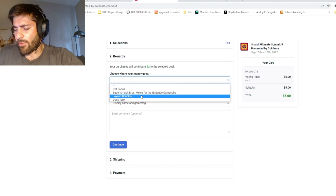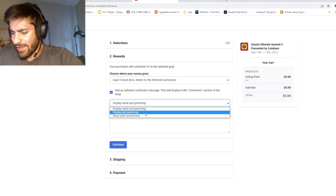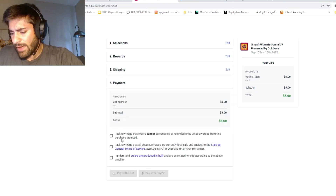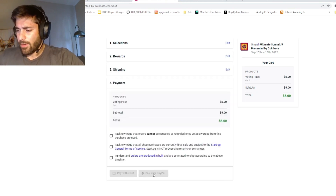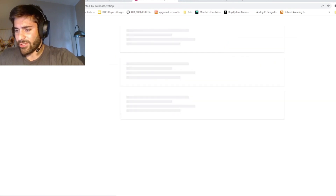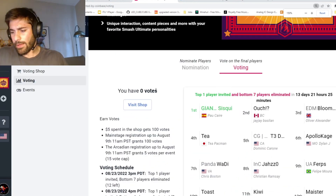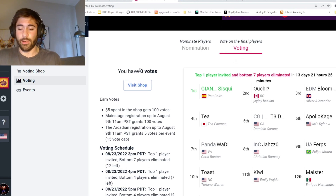You're gonna choose which event you'd like to go to, whatever you think is most interesting, enter your display name and gamer tag, then continue. Once you acknowledge and fill out the payment, you'll go through with that and it will take you back to the original page. Instead of zero votes, it will say that you have a hundred votes.